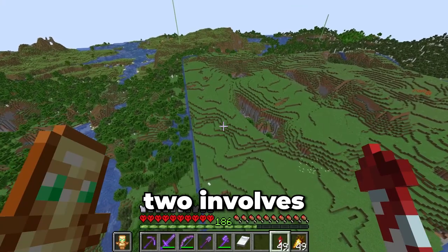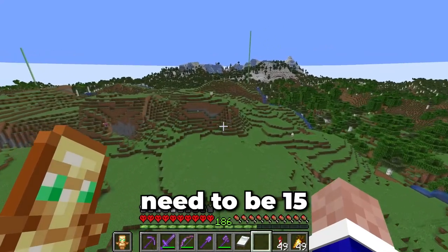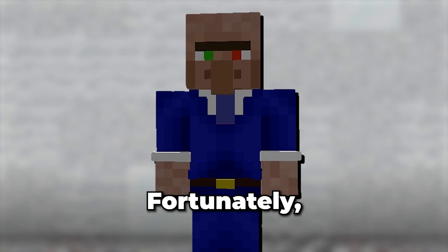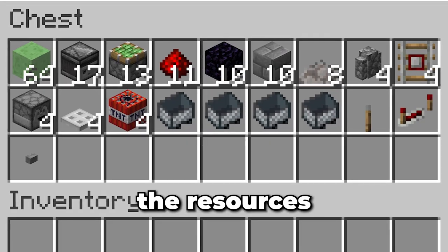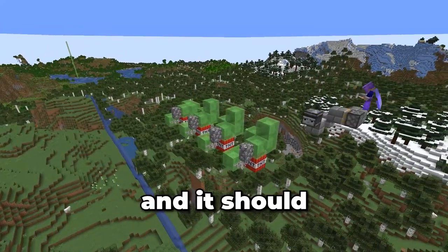Phase two involves me digging trenches on each side all the way down to bedrock. Two of these trenches need to be 15 blocks wide, and the other trenches 3 blocks wide. I'm not doing that manually — fortunately, there's a machine for that. Here are the resources required to build it. I've used this machine once before around 2 years ago and it should still work. It's just a simple array of TNT dupers.